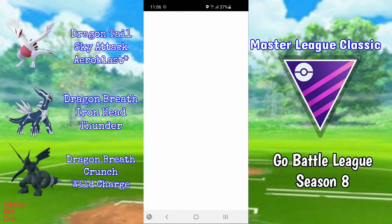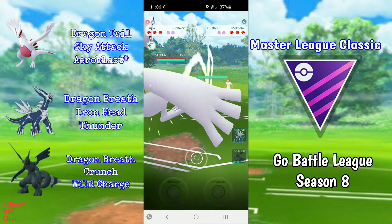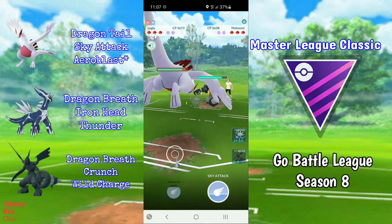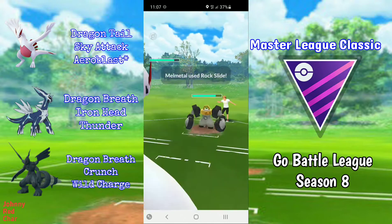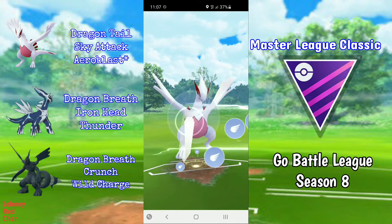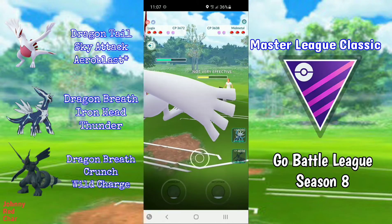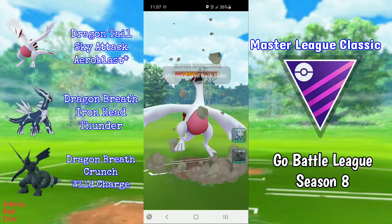Match three: we have a Lugia into a metal lead again. I stay in and no-shield the first two Rock Slides, then shield the third. I always go for Aeroblast because you might get a stat boost — it does quite a lot of damage and they usually never shield it because it's resisted, so why would they?